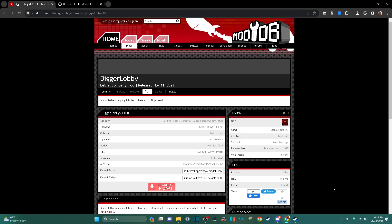I'm going to show you how to download the BiggerLobby mod 1.0.8 for Lethal Company. This is just for 1.0.8 — it might change later, so I'm just saying.